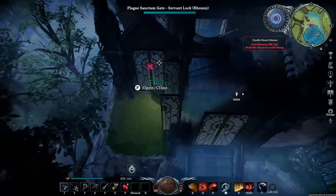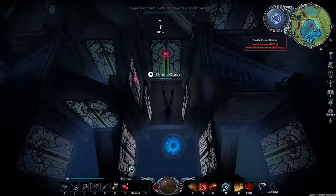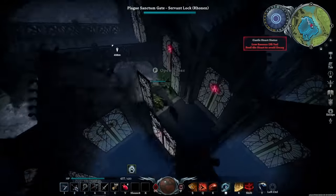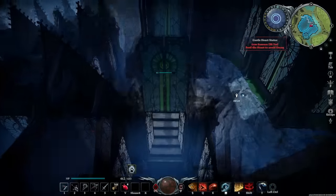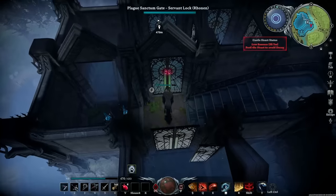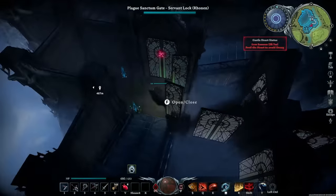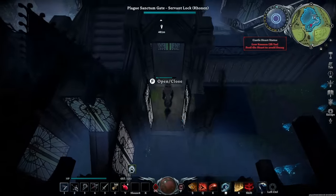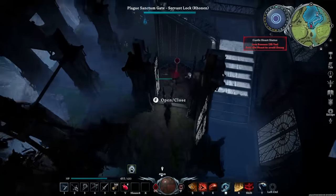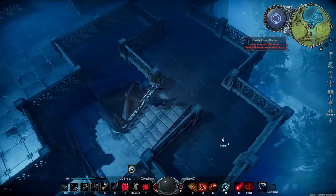Counting the doors along the optimal path: one door, two doors, three doors, four doors, five... all the way up to 39 doors — and that is just lovely.